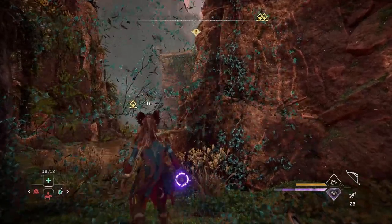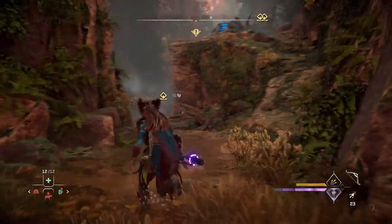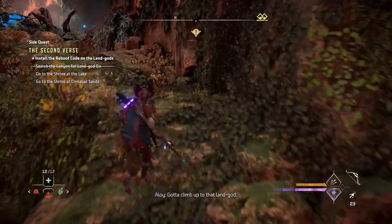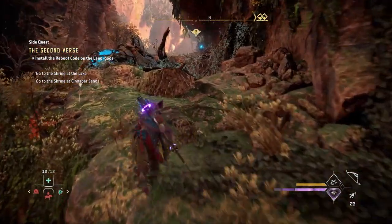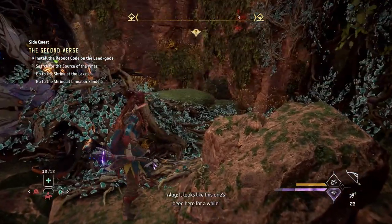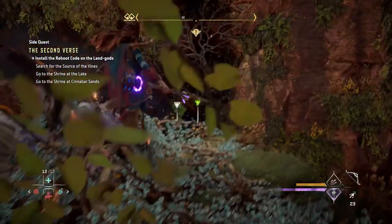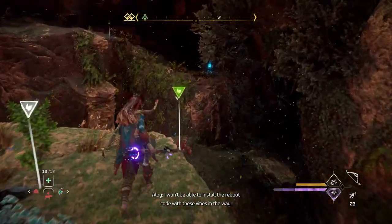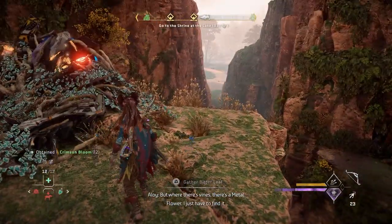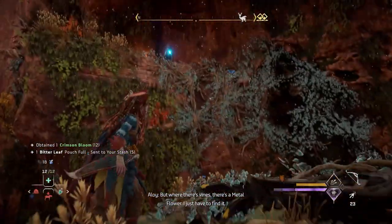This must be the dangerous canyon one. Let's take a look. Up on that ledge — gotta climb up to that land god, easy peasy, no problemo. There's another one that looks like it's been here for a while. Oh, it's got a vine — I won't be able to install the reboot code with these vines in the way. Where there's vines, there's a metal flower. I just have to find it.